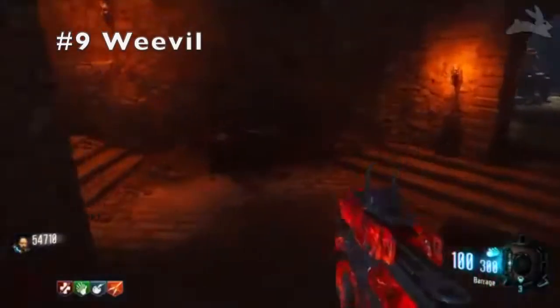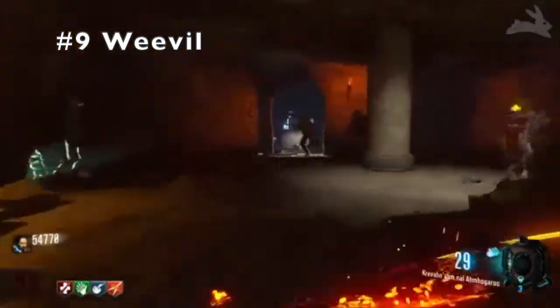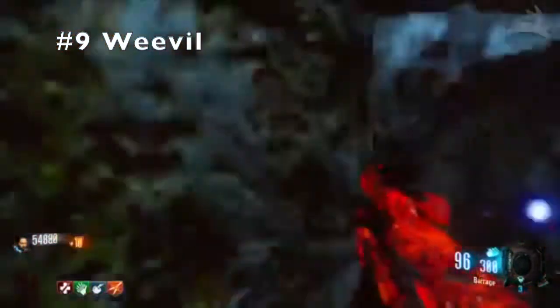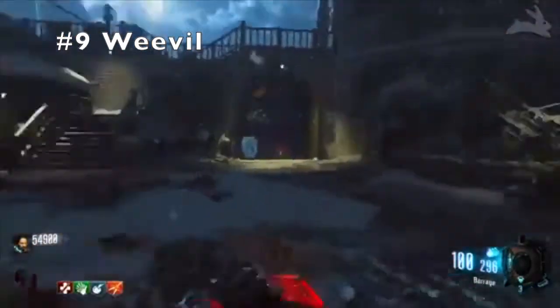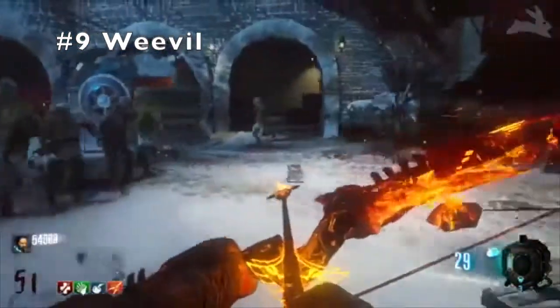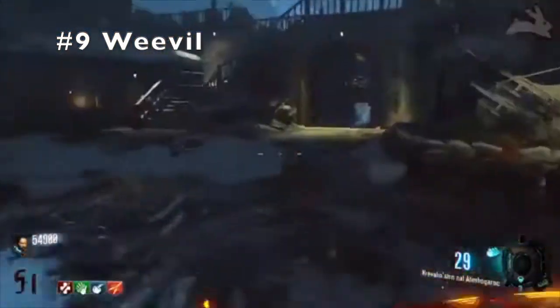Number 9. Coming at number 9, guys, we have the Weevil. I put the Weevil at number 9 for one specific reason that holds it back as a gun: it is the slowness of the gun, even with double tap. It really doesn't feel like an SMG when it's that slow. Even the Pharaoh is faster than this thing.